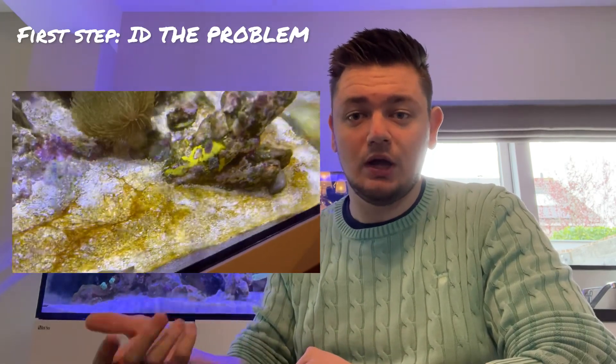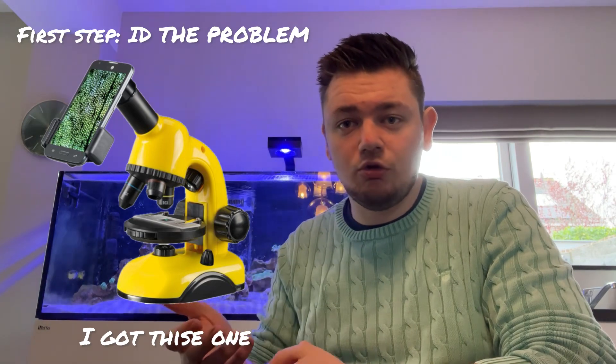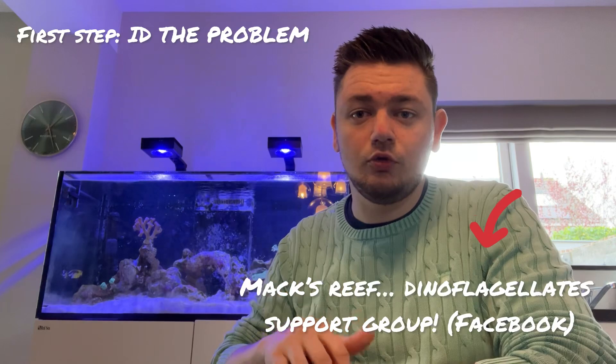I divided this guide into three steps. The first step is to identify what you're dealing with. Get a good picture of which spots are infected — the rock, the sand, or the glass. Have a good description of what the infestation looks like: is it slimy, what color is it, are there air bubbles? Then get a microscope and capture pictures or videos of the cells.